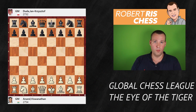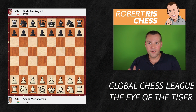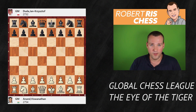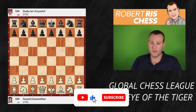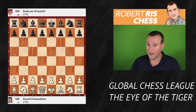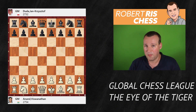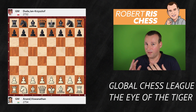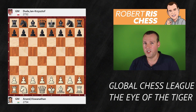Today is day one of the Global Chess League, a brand new event brought into life by the World Chess Federation, Tech Day, and a group of tech entrepreneurs of Mahindra. It's a really exciting new concept with six teams competing against each other, and each team features six players. Most of the world's top players are participating. Since the main sponsor is from India, we are very excited to see a lot of strong Indian players as well, particularly former world champion Vishy Anand playing again.